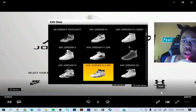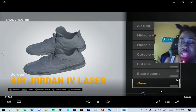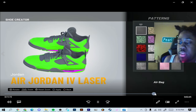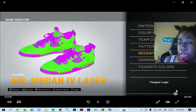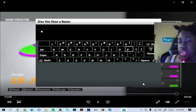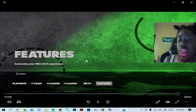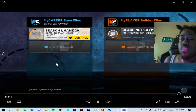Now you go back in and pick whatever shoe you want. As you can see, I picked a different shoe. I'm gonna speed it up to where I finish it — alright, I'll let y'all see me save it. We saved this shoe as 'A Now,' so now we have a new shoe.